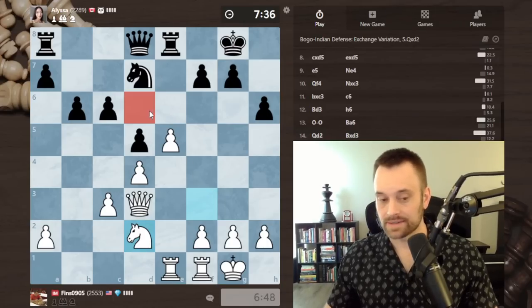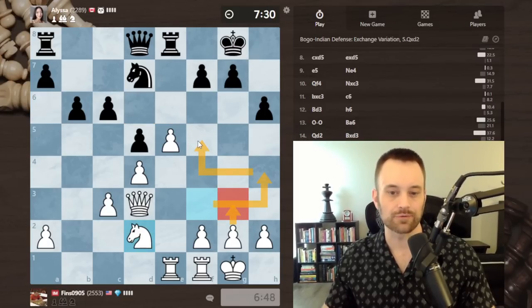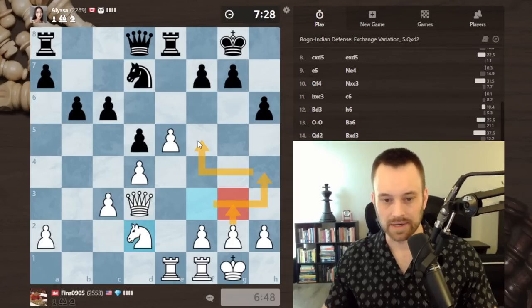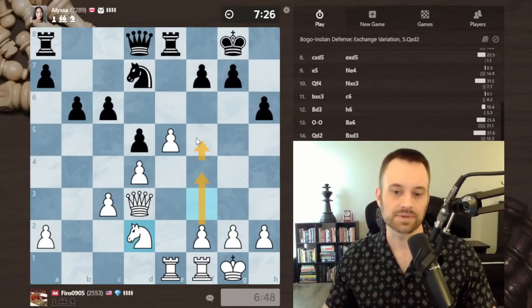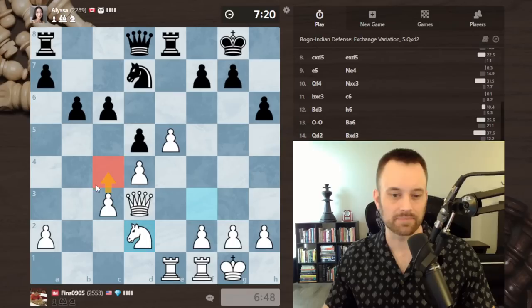If I could get my knight to d6 that would be incredible, but I don't see a viable route. Maybe I could have considered g3, knight h4, knight f5 — but this seems like a more normal route. I could try to push c4, but I don't think black's going to allow my knight to come up, so I'll keep it simple with the f4 plan.